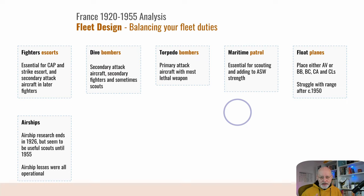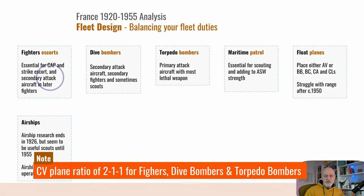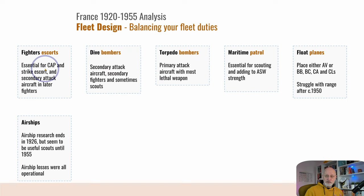When it comes to aircraft, your fighters are absolutely essential. I spent a lot of effort making sure my fighters were up to date, and that was money well spent. Their CAP and strike escort abilities are essential. I feel that you need on your carriers: one dive bomber squadron, one torpedo bomber squadron, one escort squadron, one CAP squadron. So that would make a ratio of 2-1-1 fighters to strike aircraft.